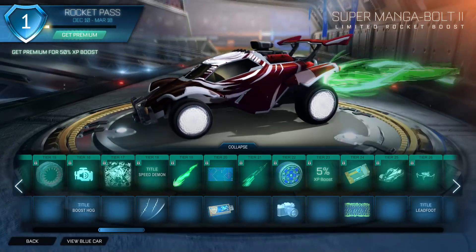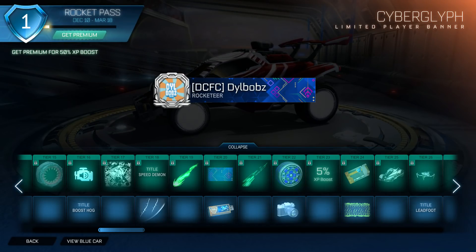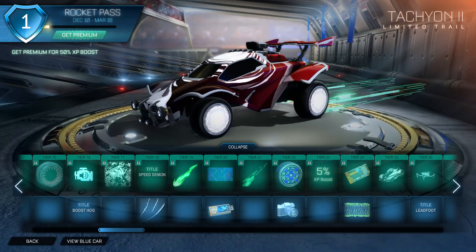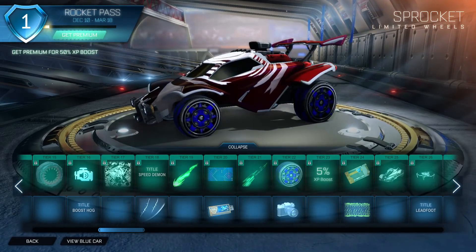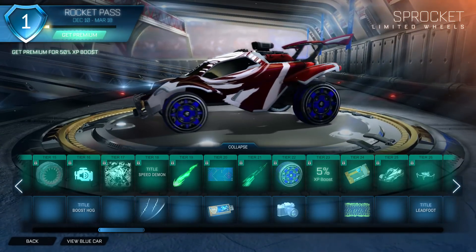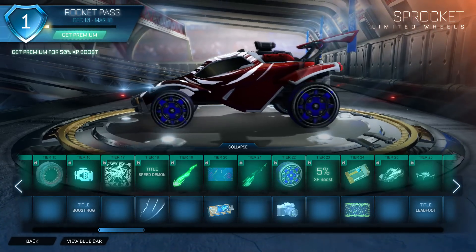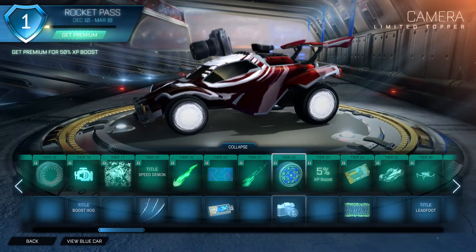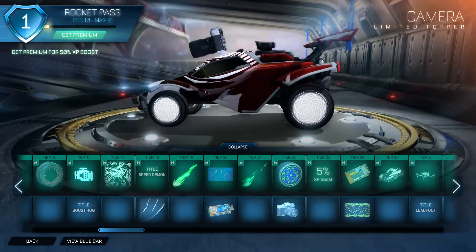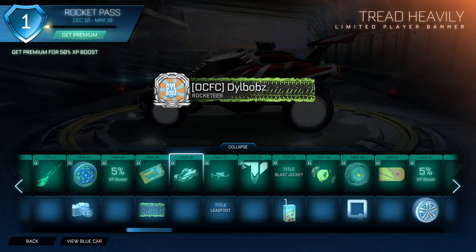We have the Super Manga Bolt 2 — it's just going to keep getting bigger and better. We have the Cyber Glyph Banner, which looks really cool and funky — I might use that. Tachyon 2 — just more lines, pretty much, looks cool and it's green. Then we have some more wheels — Sprocket Wheels. Oh, these are animated! These are quite cool. I think the wheels are going to be better than the last Rocket Pass, for sure. If they were Saffron I think they'd look cool. We have a Camera topper. And then a Tread Heavily Banner.